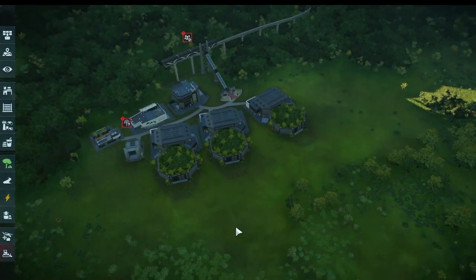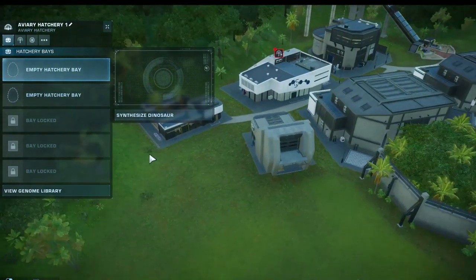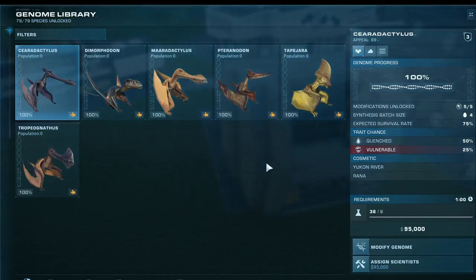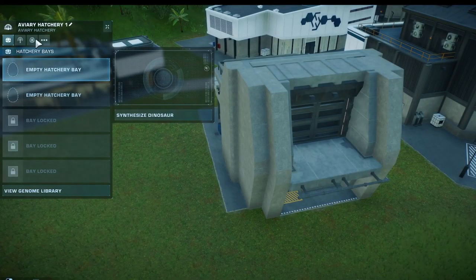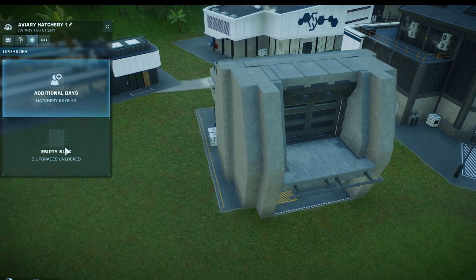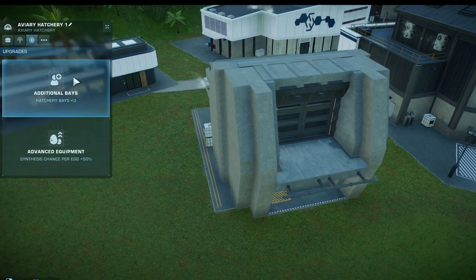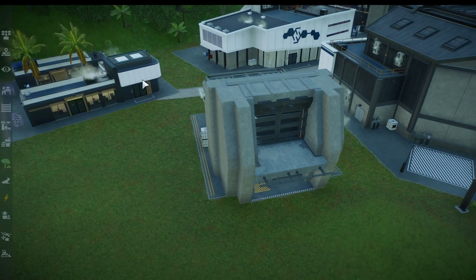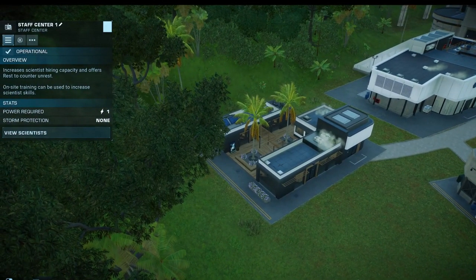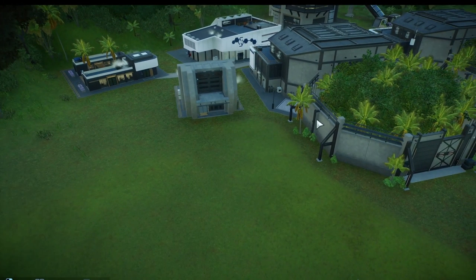Next up, we've got our aviaries and these are just the support buildings that are going to be used for producing these creatures right now. Let's add some more stuff to these. I already did the staff building because I had to hire scientists — you need scientists to produce the dinosaurs.